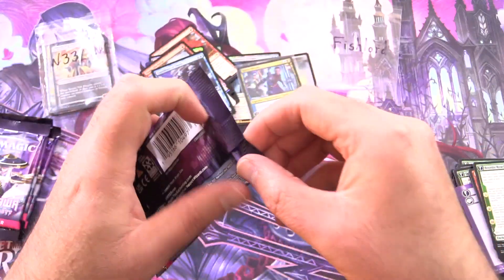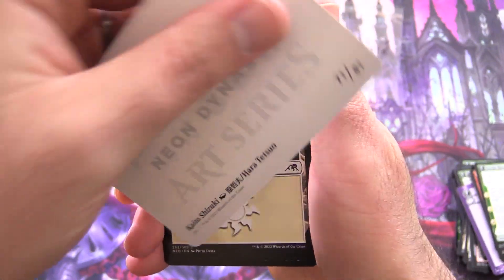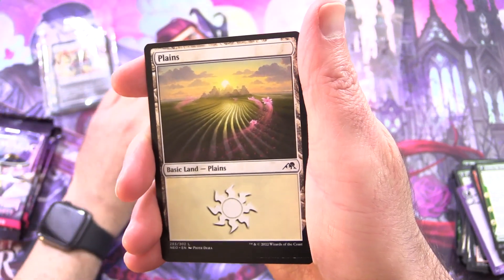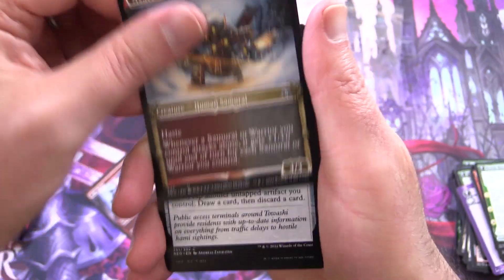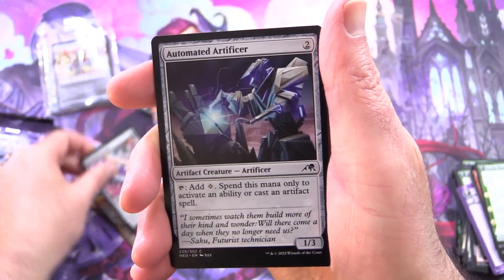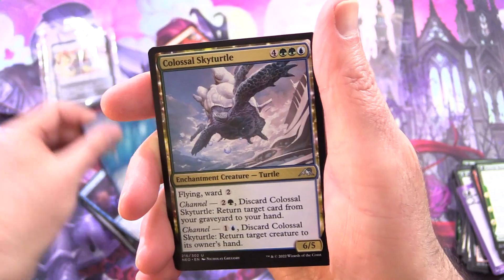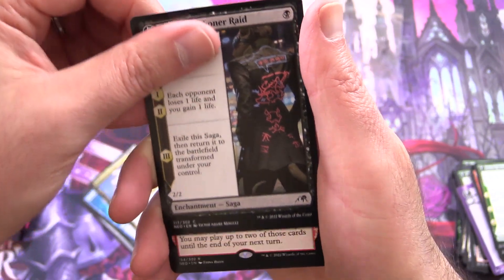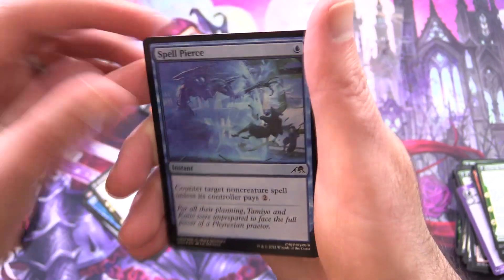Maybe that Kaito will lure the Wandering Emperor out — I have not pulled many of those. This is Kaito Shizuki again. We've got a Plains, Aki Ronin, Goblin Samurai, Asari Captain, Network Terminal, Automated Artificer, Iron Hoof Bore, Essence Capture, Discover the Impossible, Colossal Sky Turtle, Okiba Reconerade, and March of Reckless Joy as the rare. Foil Spell Pierce, and again nothing from the list. Only three more packs left.